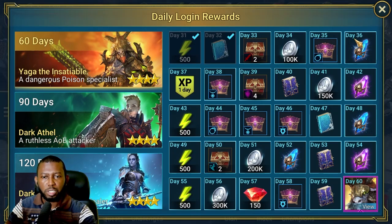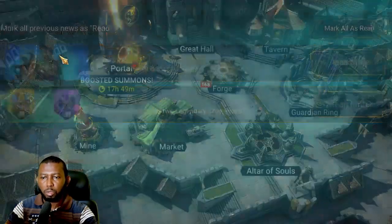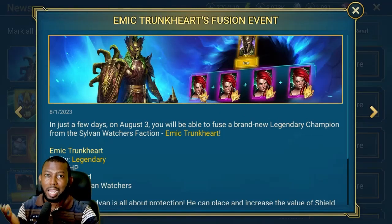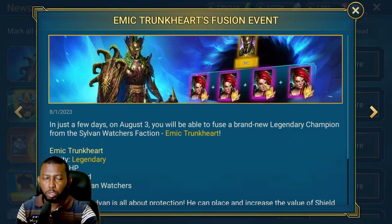The champions available right now are epic champions. If you see it in the in-game news — if you missed it, go to your news — you can see the emic trunk hat fusion event has been announced officially. We see four champions that are the same epic champions, so you need to get copies of these epic champions from fragments. This tells us immediately that you will need to farm this particular potion keep a lot — when I mean a lot, you need to farm this potion keep to get all these potions ready.